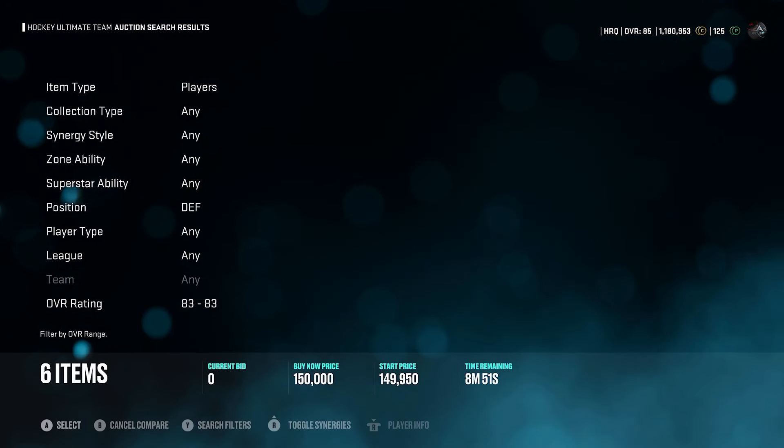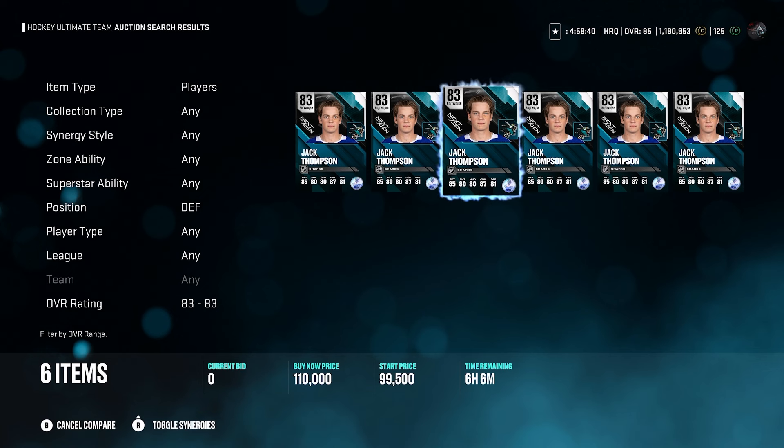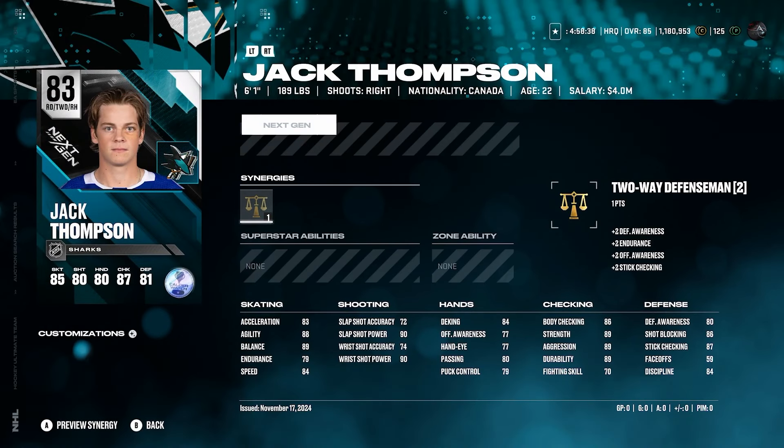Jack Thompson. Some of these 83 cards that I'm mentioning are really expensive also due to the fact that they're next-gen cards and you need 83s to trade in to make the MSPs for the next-gen MSPs — just something to keep in mind. The thing about Jack Thompson is he's a 6'1" right-handed defenseman, which is fine, not a bad build for a defenseman. But I don't like his defensive awareness — only 82 with two-way defenseman active.